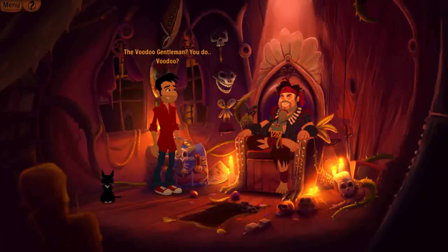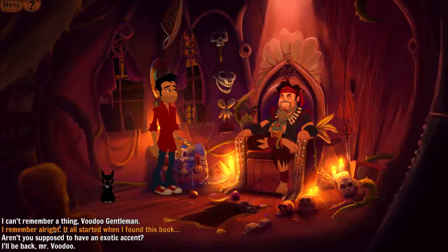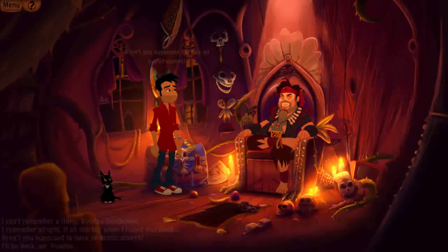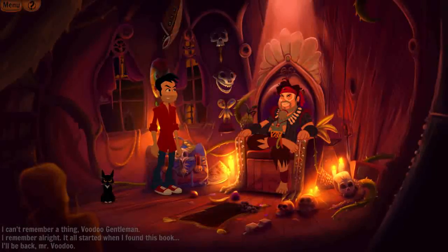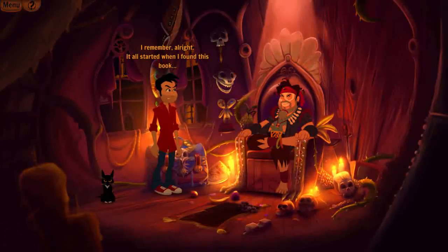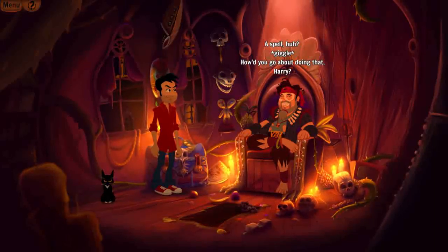'You do Voodoo?' — 'I'm Buzz, by the way.' The VG asks if I remember what I came here for. 'But first — aren't you supposed to have an exotic accent?' — 'Oh, that's so cliche. Plus, I travel a lot.' — Fair enough. 'I remember alright. It all started when I found this book. To make a long story short, I accidentally put a spell on my cat and now she's even more annoying than she was before.' — 'A spell, huh? How'd you go about doing that, Harry?'